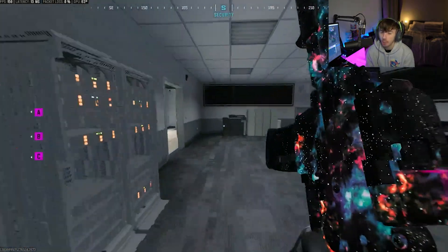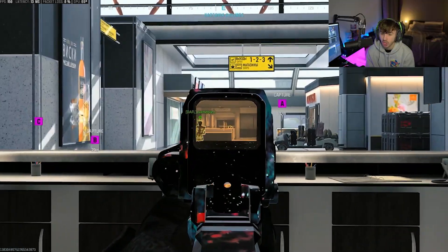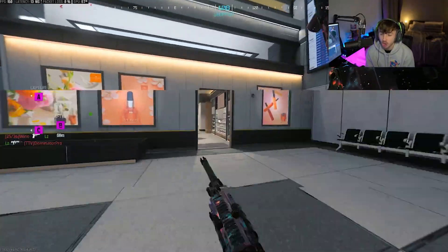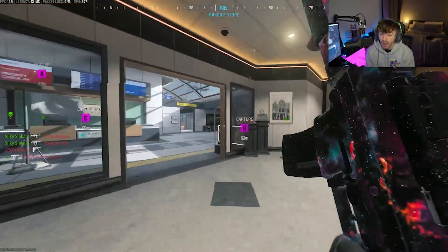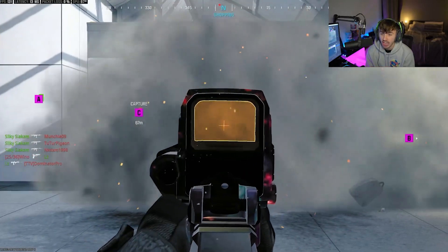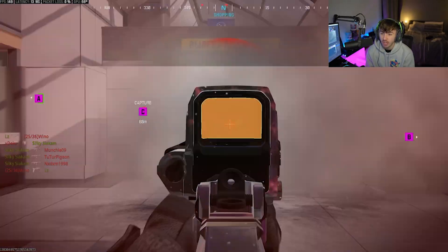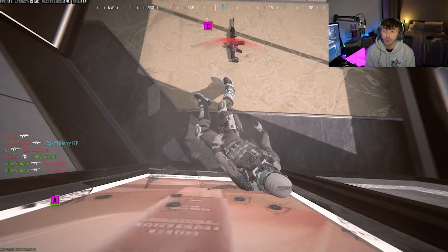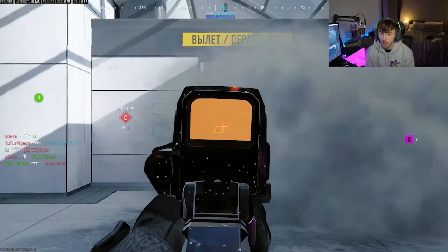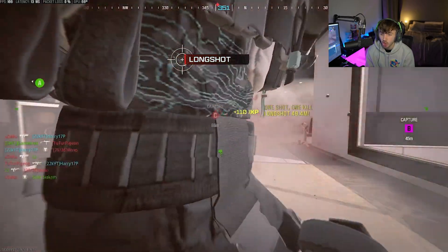Okay, so in the game of Hardcore, there are a couple of spots on Terminal that are really good. You've got this one here looking all the way down into that alleyway. My favorite spot on Terminal for every single gun is to simply throw our smoke grenades down so people can't see us, and then we just stand here. Every kill we get down this alleyway, as long as we're stood at the back, is going to count as a long shot. There you go — long shot kill.